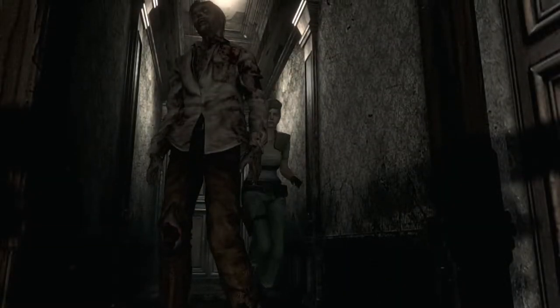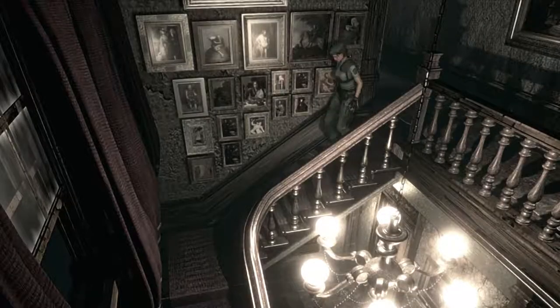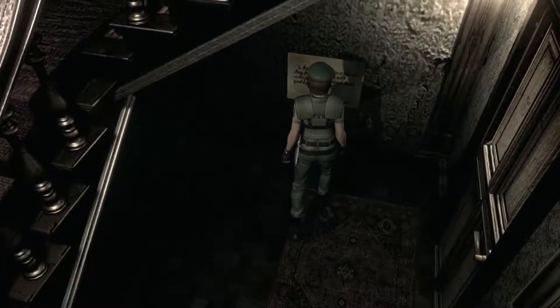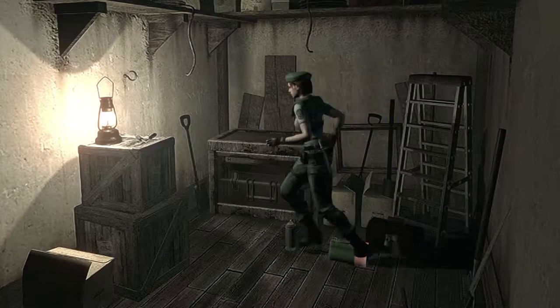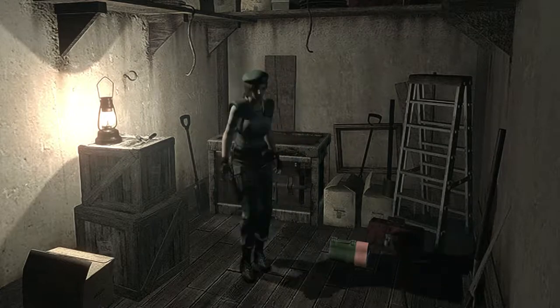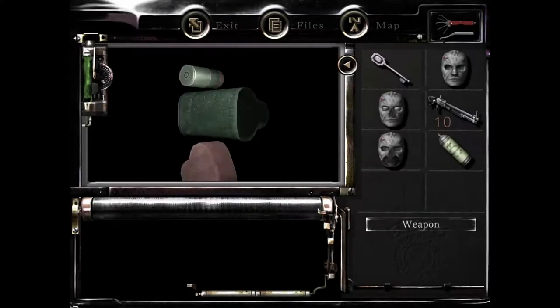Almost got eaten by that zombie, but thankfully I was able to use the door right away. I really should kill these zombies since I'm always coming back to this area. There's a note here: 'I left you some bullets in the room on the right. Feel free to use them if you manage to get yourself in trouble. — Barry.' Ah, thanks Barry. Good guy Barry. Okay so he left us a first aid spray and also some shotgun shells — incendiary shells. Perfect.